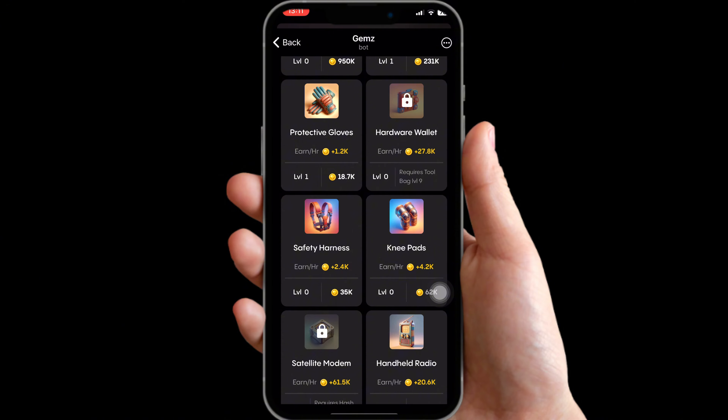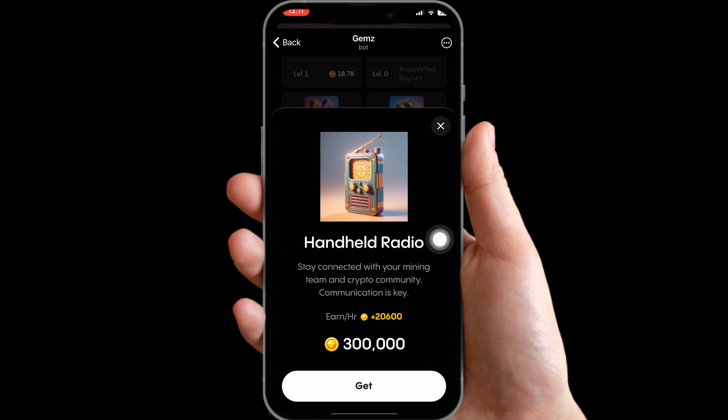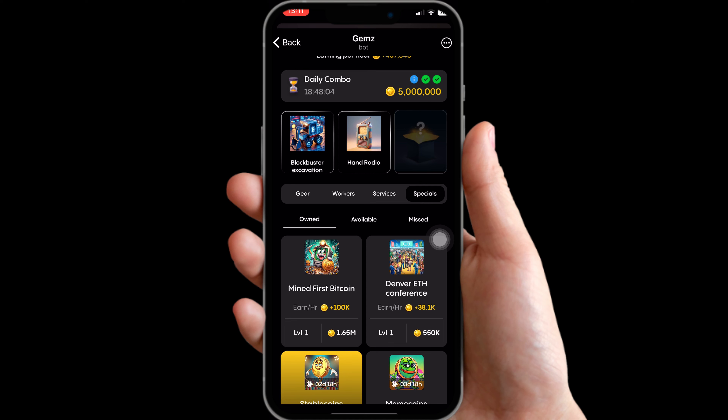The next card is going to be under Gears, and when we scroll all the way up you can see that the card is going to be Handheld Radio — this one here. Click on it and purchase it.